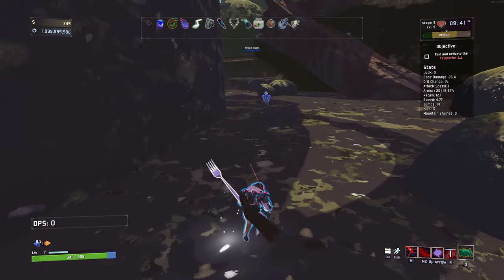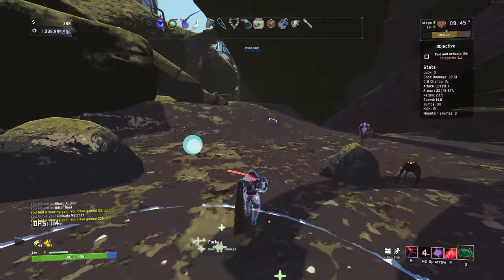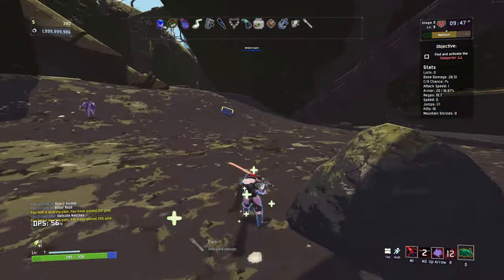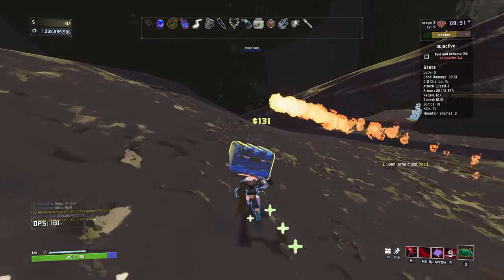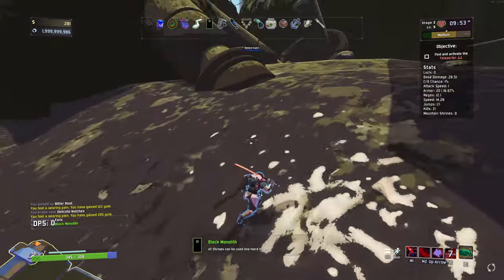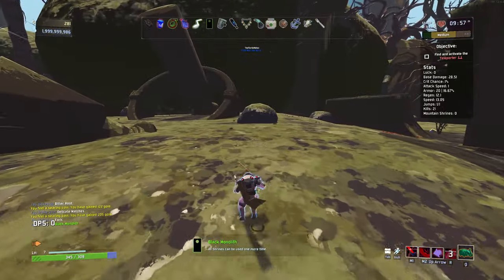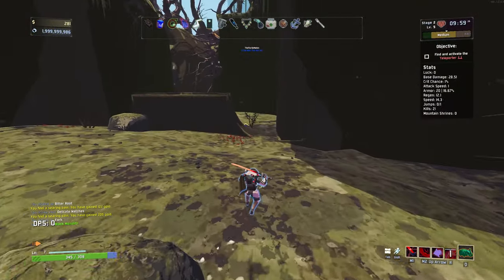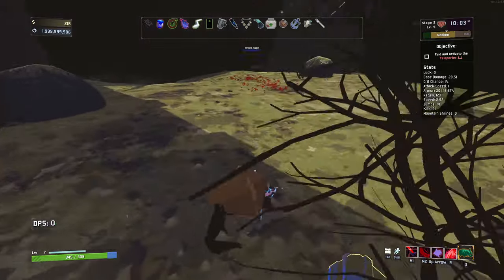Fork is good - it's just straight up more damage. That AoE is amazing. Big boy chest here - all shrines can be used one more time, that's very, very nice. Imagine getting a few stacks of that. Imagine Shrine of the Mountain with a few stacks of that bad boy - that could be ludicrously good.